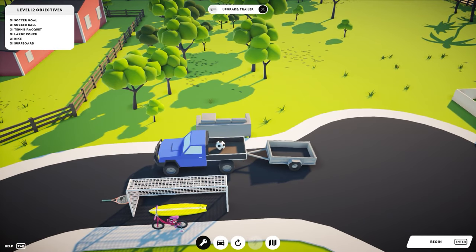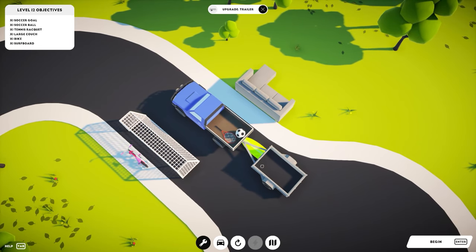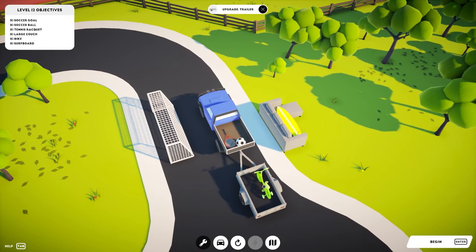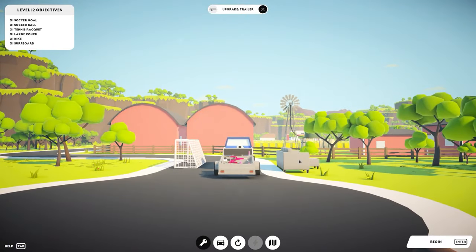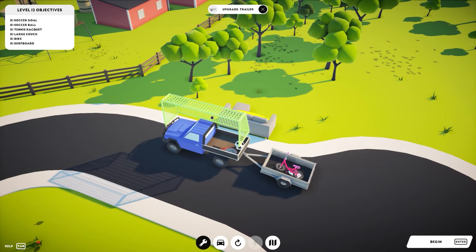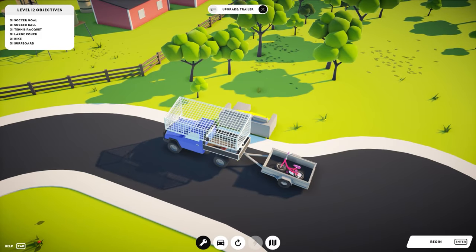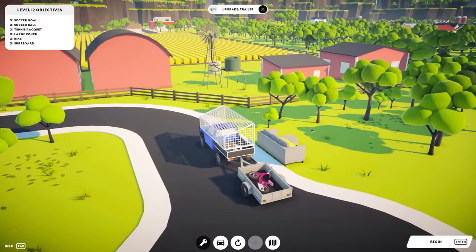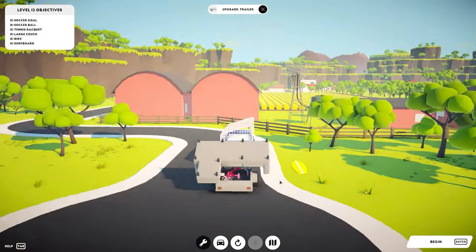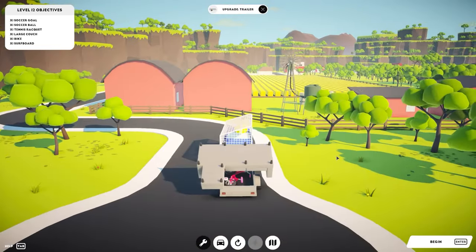The surfboard will not fit in there, so it'll have to go on top of the sofa. The bike will go in the back on its side — that'll be easier. With the soccer goal, if we flip it over we can make it like a cage over the top of the vehicle, so the goal cages the car and then the surfboard can go underneath. That's actually it.